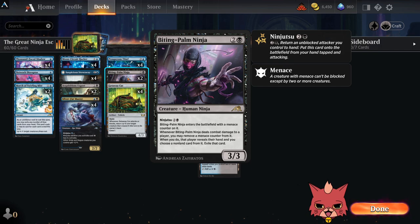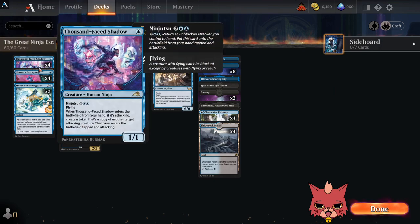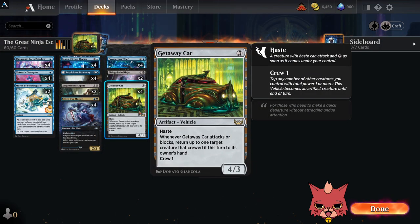We have two Biting Palm Ninjas — another way to reach into the opponent's hand, and this one actually lets us choose, which is great. If we ever bounce this back with Getaway Car, we can do that all over again. All the ninjas can also be bounced back to hand off the ninjutsu abilities themselves. Getaway Car is just an extra way to bounce stuff back, but ninjutsu itself can do that exact same thing.